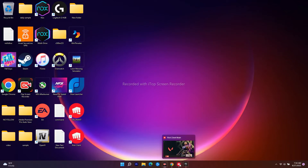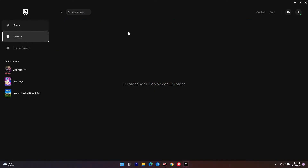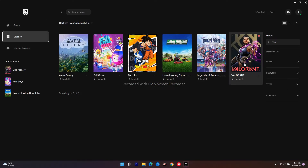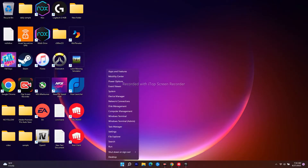For the next fix, open Valorant — you can go to the Epic Games launcher and launch the game. Once the game is launching, right-click on the Start menu and open Task Manager.